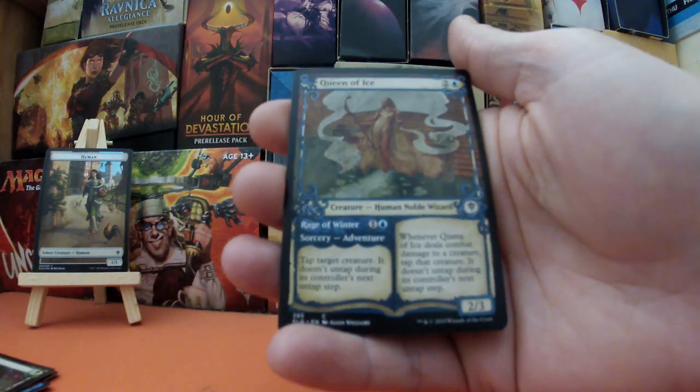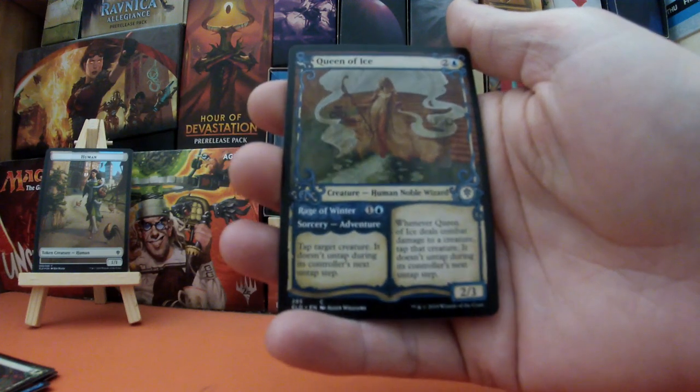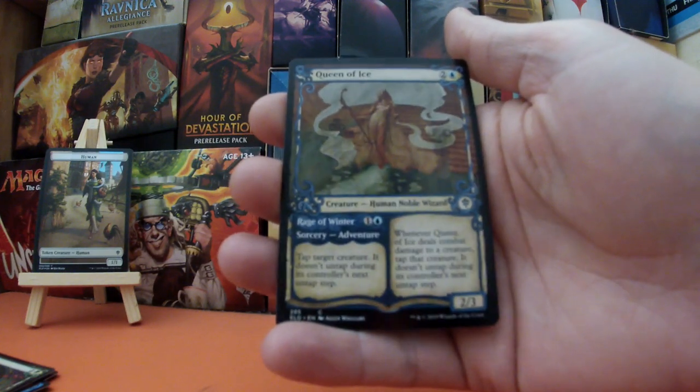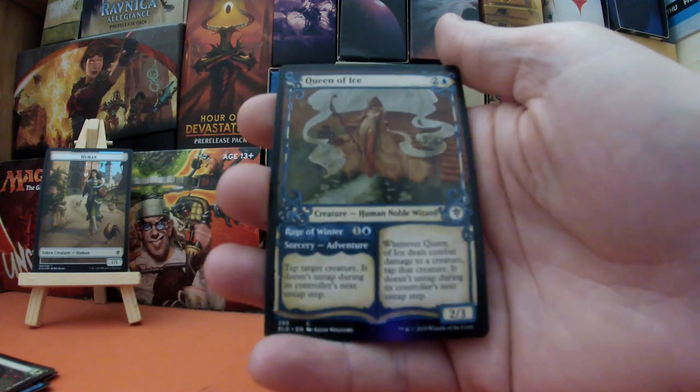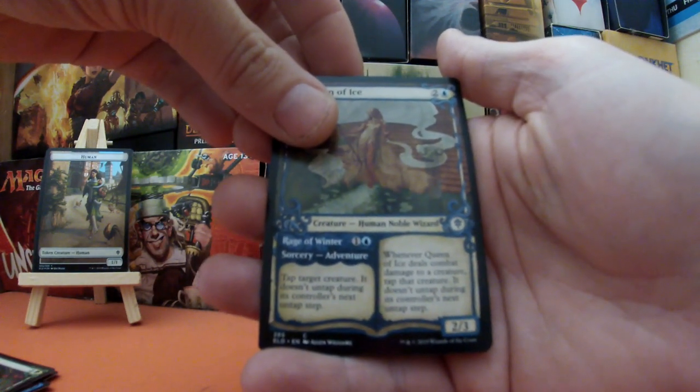Beautiful — Queen of Ice! Excellent stuff indeed. A 2/3 Human Noble Wizard for two and a blue. Very, very nice indeed. So now we are going to have our card that is from somewhere else.